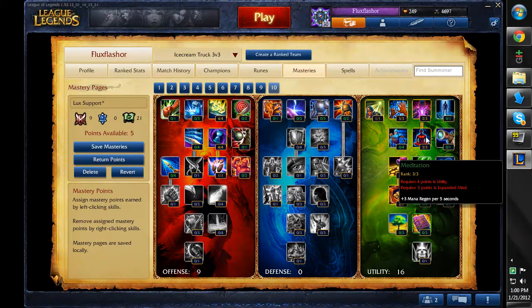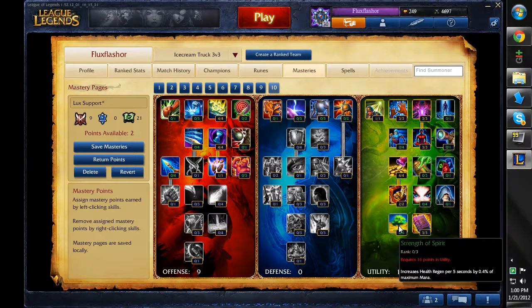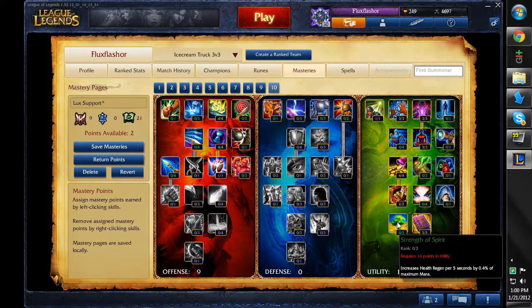I'm going to put another point into Meditation so I'm gaining extra mana regen per 5 seconds — really important so you can keep that harass up. And cooldown reduction is god on Lux, so I'm going to pick up the Intelligence talent for 6% extra cooldown reduction, giving me a total of 10% at the start of the game, which is awesome.